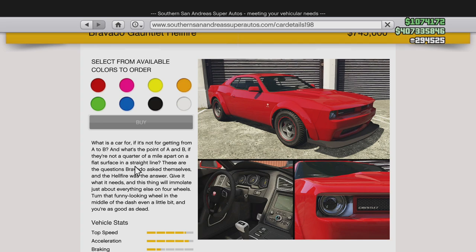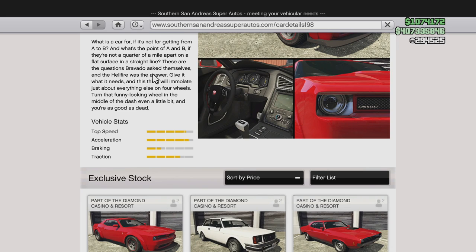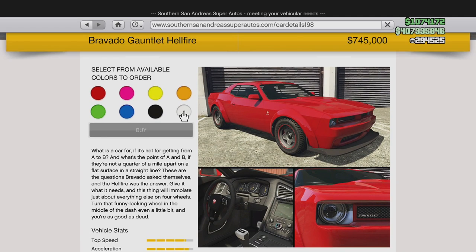What is the car for if it's not for getting from point A to B? What's the point of A and B if there's no quarter mile of flat surface in a straight line? These are the questions Bravado asked themselves and the Hellfire was the answer. Give it what it needs and this thing will annihilate just about everything else on four wheels. Turn that funny-looking wheel even a little bit and you're as good as dead. Top speed — I was expecting it to be a little bit better, to be honest. Acceleration, braking, and traction all look pretty normal. I do like those red tires.